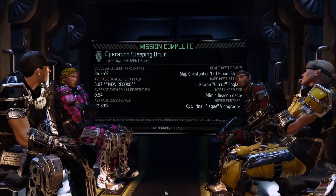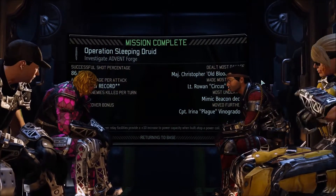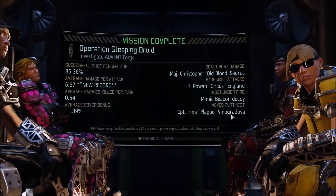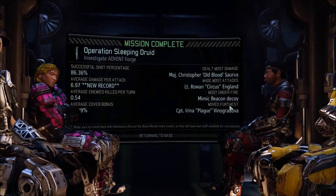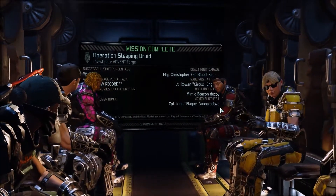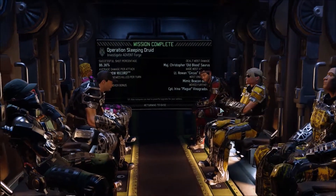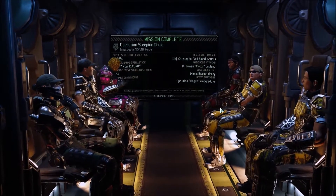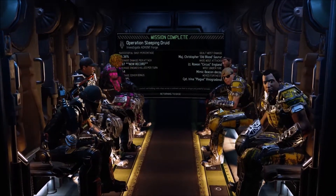We've got what we came for — let's get clear of the area! Feels good. That took forever but hey, for a perfect mission, I'll take it any day. Most damage: Major Christopher Old Bloodsaurus, buddy. You guys just pulling everybody's weight. Most under fire: Mimic Beacon decoy — the real MVP, man. That Mimic Beacon did a whole lot of work. We also got a few rather nice bonuses for our hacking. As long as we keep improving that, this stuff's only gonna get better.